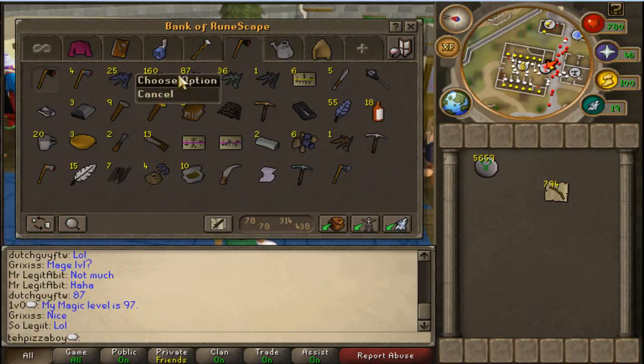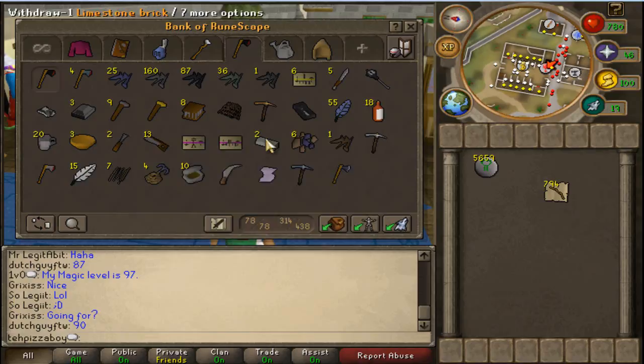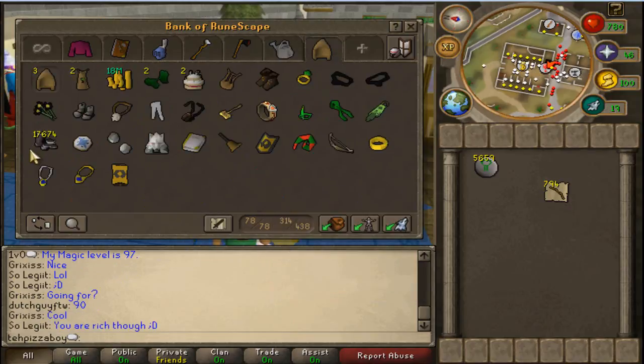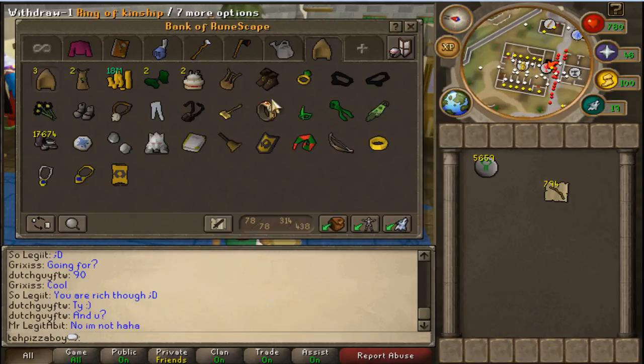Four rune hatchets — I can sell those, make some cash. This is my construction tab, my farming tab, with my food storage, my skill cape, and other junk video making tab. My magic secateurs — that should be in my farming tab.